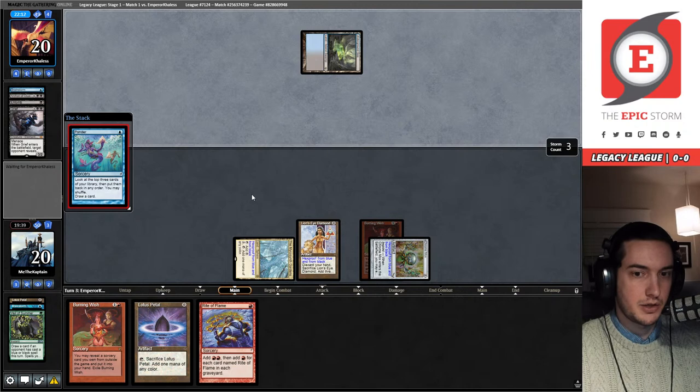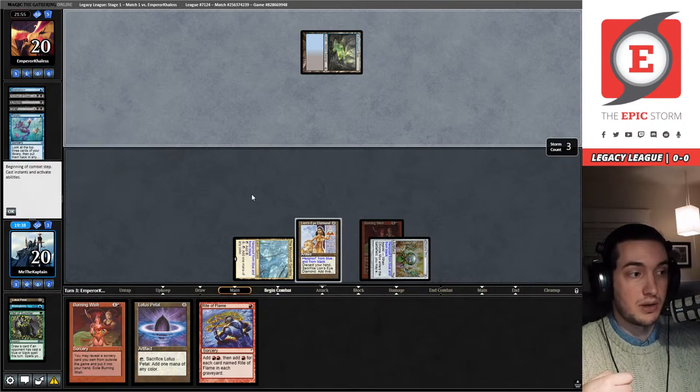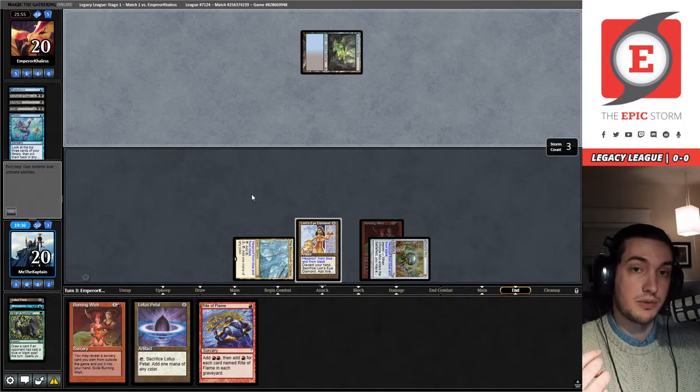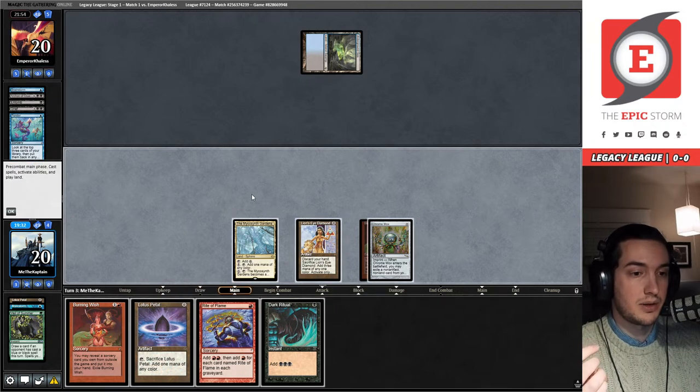Ponder — see if they shuffle or if they find their second land drop, or a Counterspell potentially. I don't know if these Reanimator decks are playing Daze. I could have played Lotus Petal to play around Daze. They chose not to shuffle and missed their land drop, so I'm guessing they're holding up a Force of Will — that would be a reasonable guess.